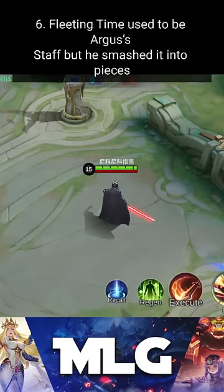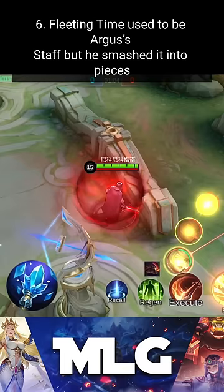Number 6: Fleeting Time used to be Argus's stuff, but he smashed it into pieces. Rafaela picked up the pieces and took it home, but neither of them uses it.